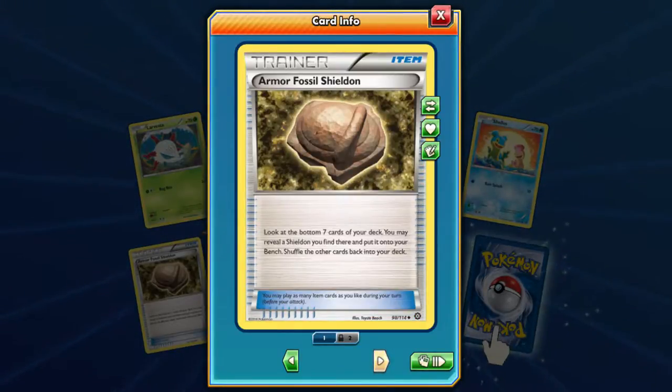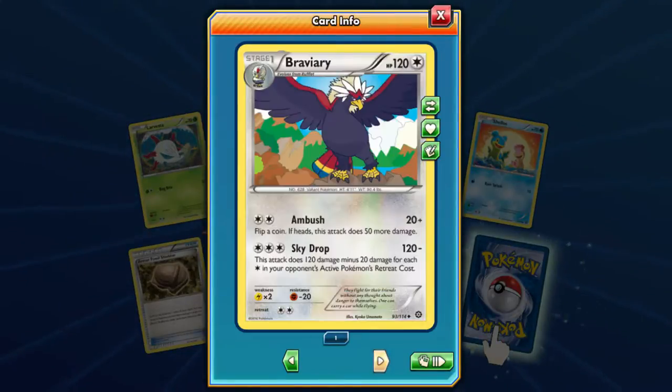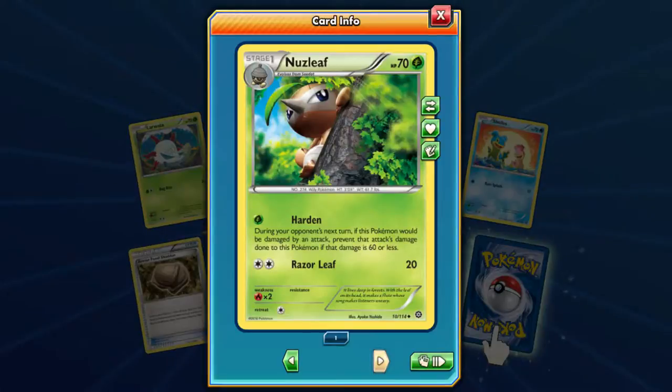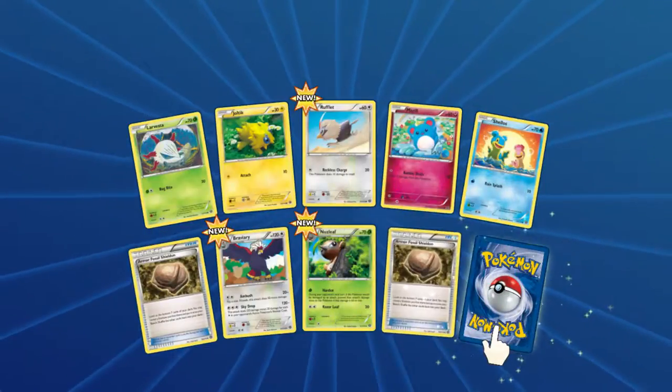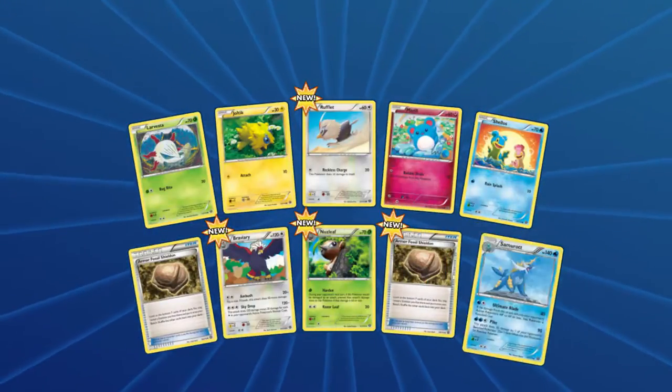Shellos, fossils, Shelgon, Braviary — one of the cooler birds, I think. Nuzleaf — this Nuzleaf is up to something. Look how shifty he is. That's right on the stage, sit down with this.